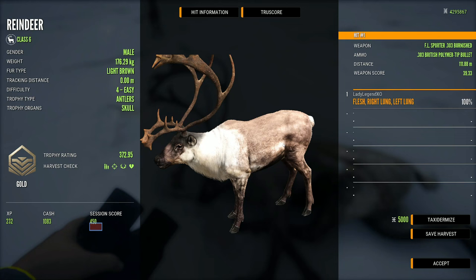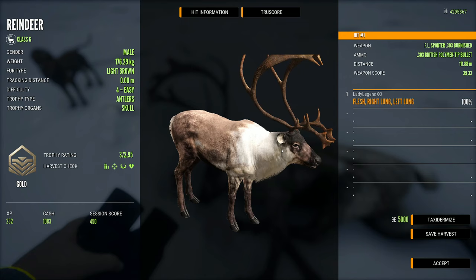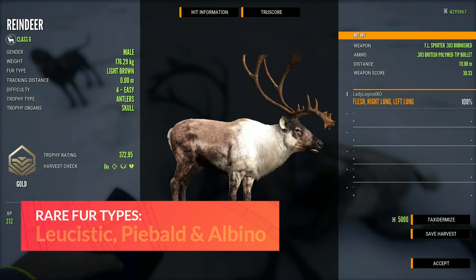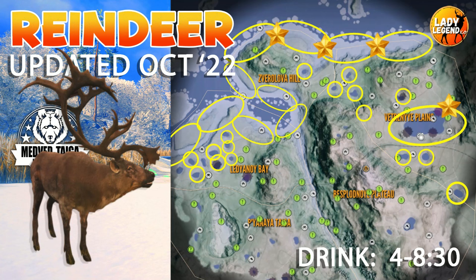Diamond for reindeer is 430.23. Their common fur types include light brown, dark brown, tan, and brown. They have three different rare fur variants — all very rare — and those include leucistic, piebald, and albino, which you don't see very often. You will find reindeer drinking basically on the top half of the map since the update. The ice is loaded with them, and the big lake is still a major hotspot with piles of zones.